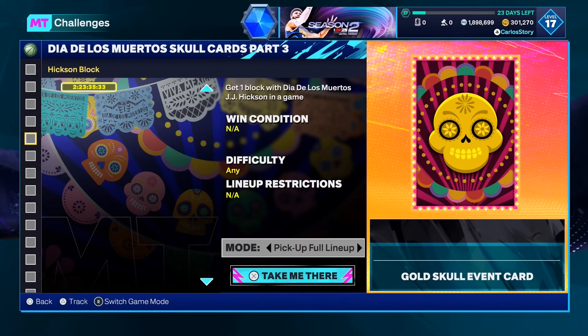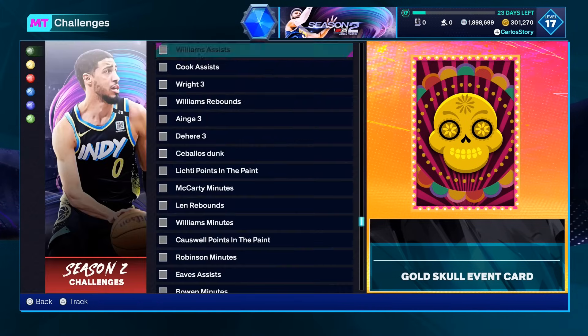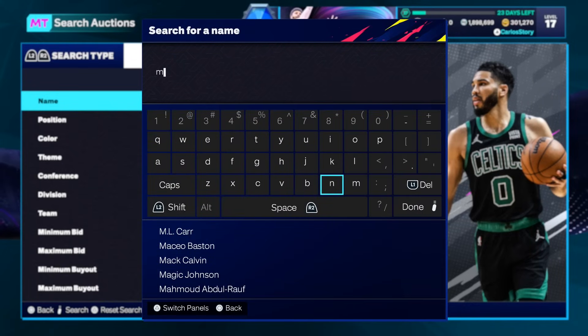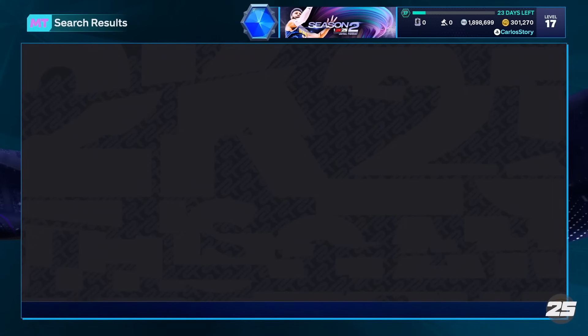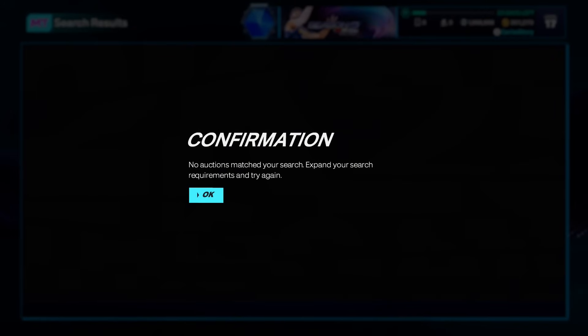Some of these you might already have — one block with JJ Hickson, 10 points with Joe Ingles. They got Muhammad, they got Brandon right here — two dunks, three assists. These are basically pretty straightforward. The most expensive is probably gonna be Mario Chalmers, and then obviously you need that amethyst. Just pick the cheapest one and then once you're done, sell it back. The escrow is gonna be the longest part — it's not the challenge, but waiting for the card.